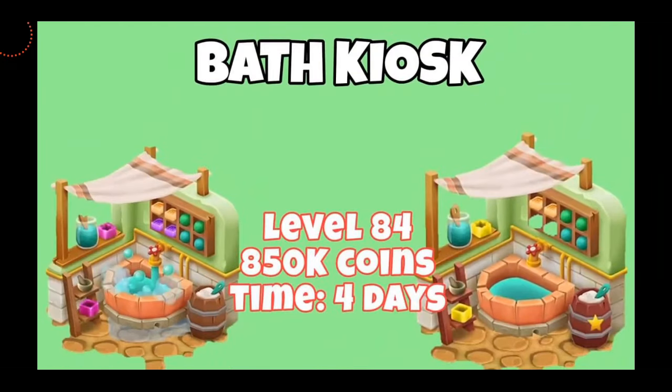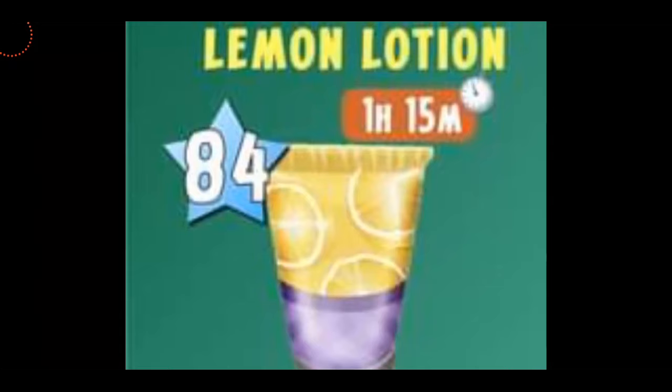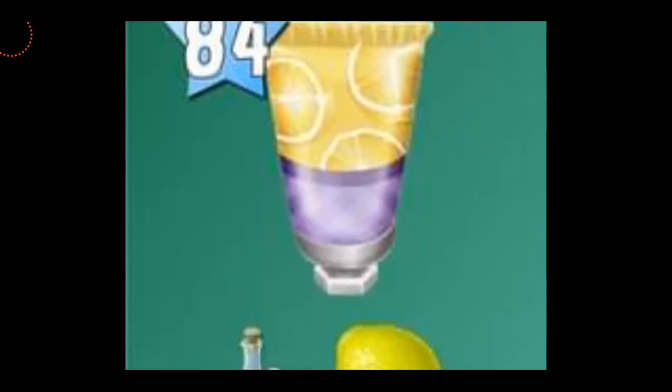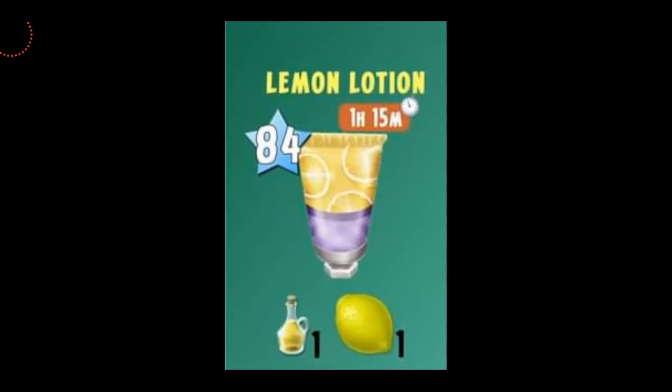We're also going to be having some new products, so let's have a look at them as well. The first product that you're going to be making in your Bath Kiosk is Lemon Lotion, unlocking from level 84. Look at this cute little bottle — it's going to get ready in one hour and 15 minutes, and you're going to be needing one olive oil and one lemon. It's a bit challenging since both of these items are rare, so make sure you start saving your lemons and start making your olive oil. Don't worry, you'll have four days to wait.